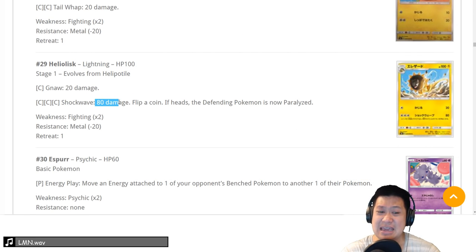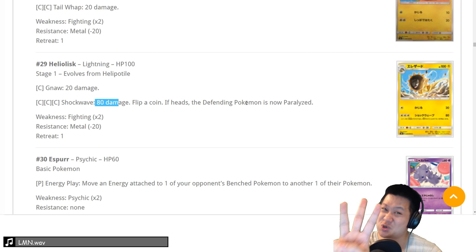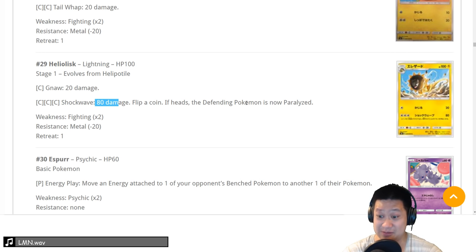Heliolisk — any damage, flip a coin, and they're paralyzed. With Choice Band it's another one of those troll paralysis decks. We'll give it a 3 because I'll probably enjoy playing it for one day and then forget about it.